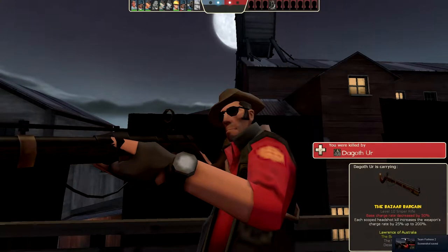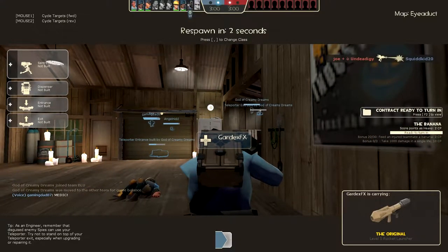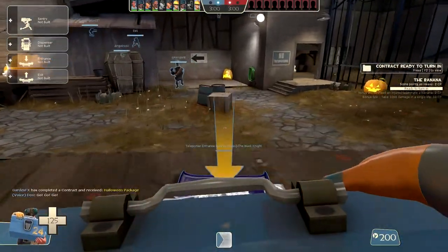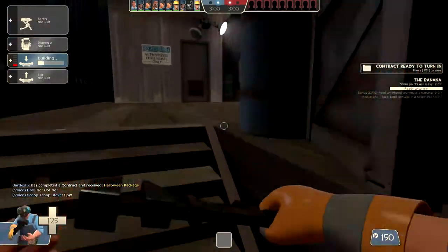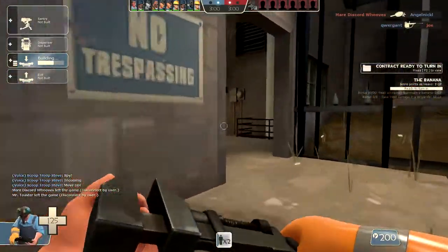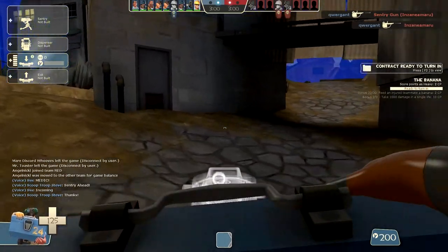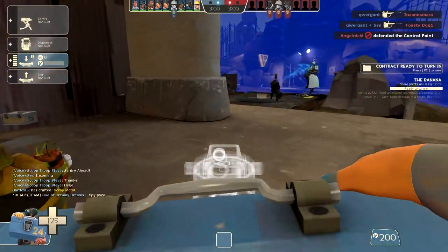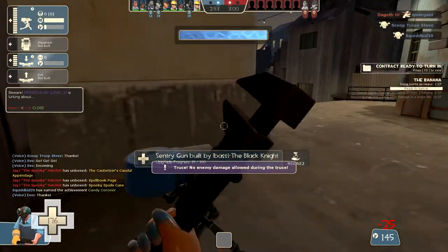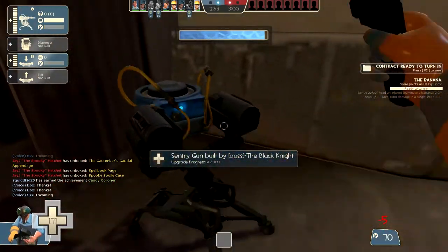This is not going well, we're getting pounded here. I need to go up the other side - we need to get a gun up. Someone else has decided we need an engineer. You really can't have too many engineers. Actually you really can. The control point is being captured. Let's go. Here's what we're going to do - we're going to put a gun up here so we can quickly rush the point.